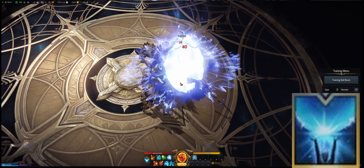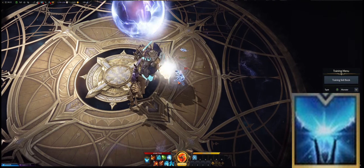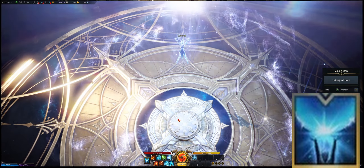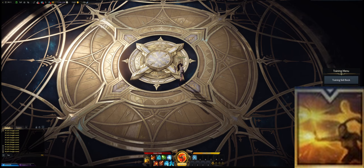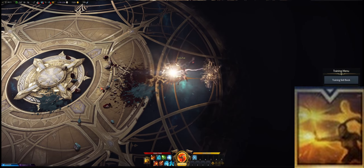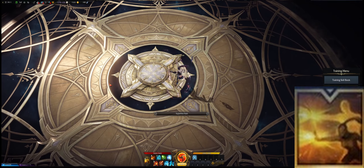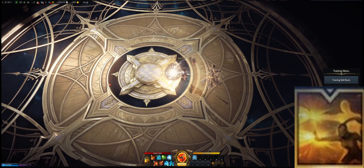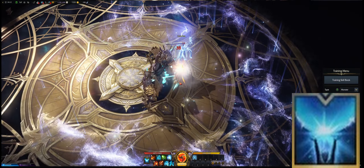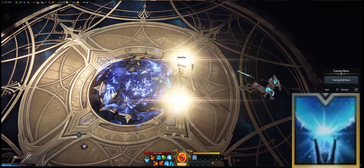Now let's talk about your ultimate. World Decimation is a very high burst DPS ultimate. The problem is that the charging time is very slow, so the boss might run away while you are still charging the skill. Then we have Decimation Ray, which is easier to use and faster, but does a lot less damage. I recommend using World Decimation because the damage is very, very high and if that skill hits it's going to deal very high DPS. I recommend to always have your identity up when you want to use your ultimate and to use Energy Release before for more DPS.